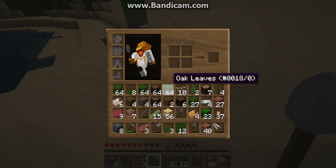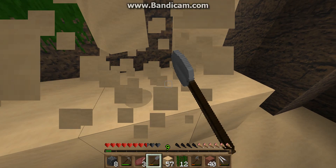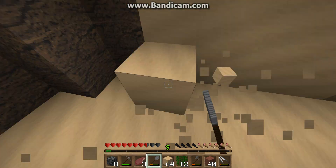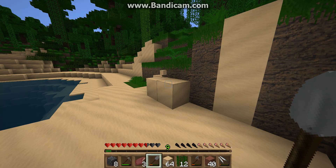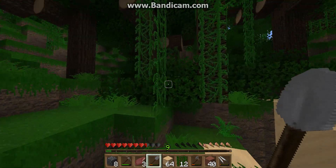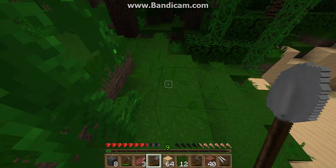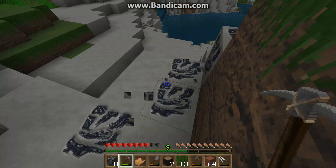My inventory is almost full so let me sort that out. I got a stack of sand and I'm gonna smelt that so it becomes glass. I'll see you when I've smelted all the sand.